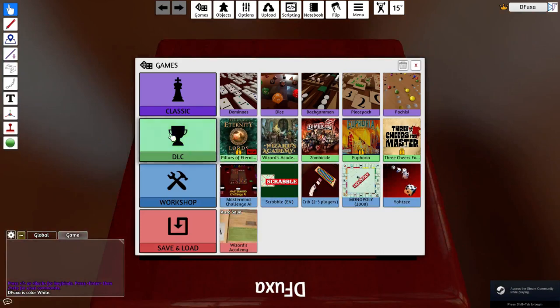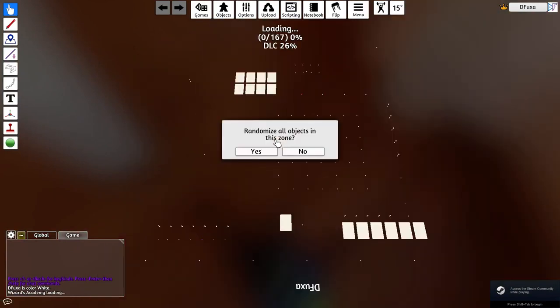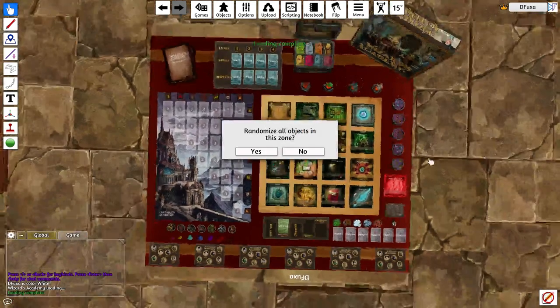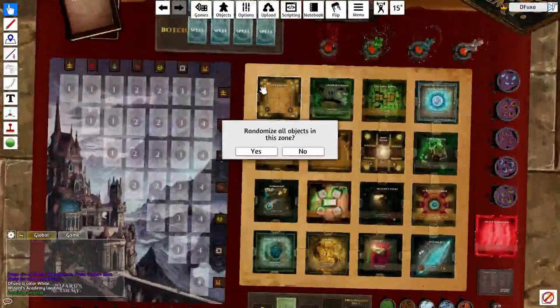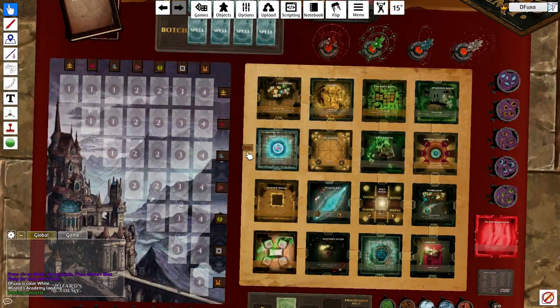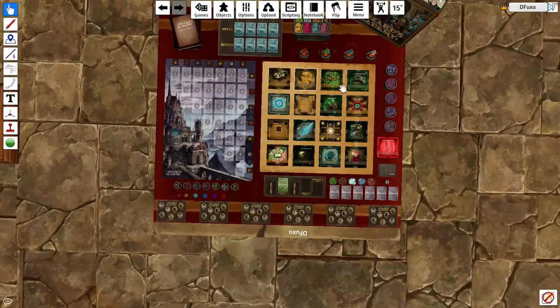Let's just see if we can find it in here. It's right there right away, so that's nice. Basically, we're going to load up the DLC here. So basically just randomize all objects in the zone — when you press this, you'll see that these map tiles all get randomized. That's the point of that, and there's a reason to basically do it. In this game, this is going to be your play area and you can randomize it with the computer if you want to, which is very nice.